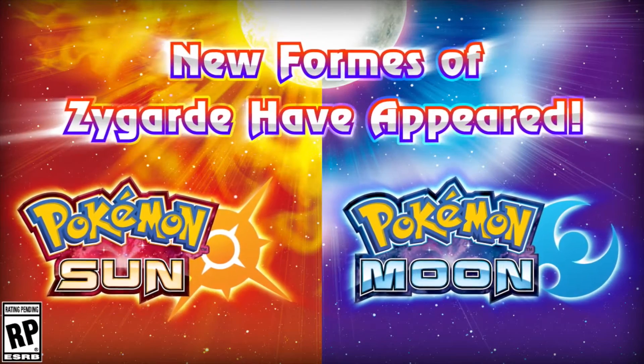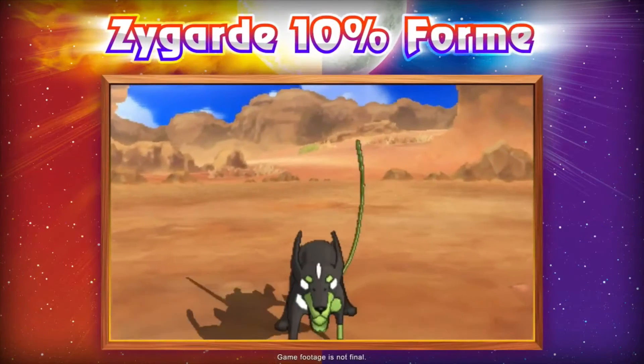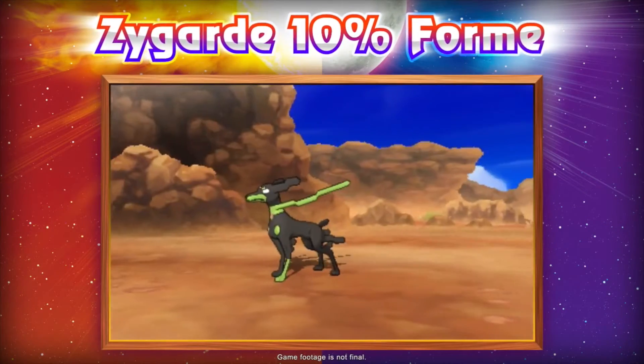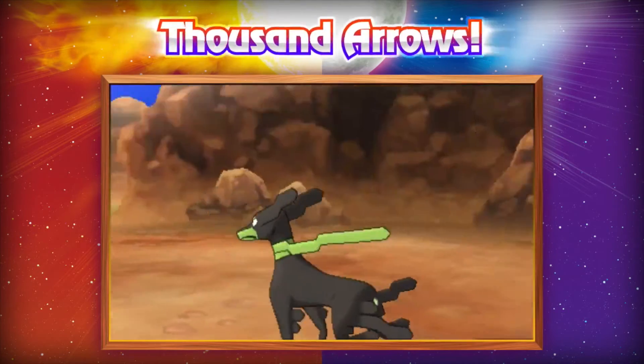What's up guys, Professor Acid here. Literally hours after we got two new Pokémon confirmed for Pokémon Sun and Moon — Iwanko and Nekawala — we've got the first official gameplay look at Zygarde 10% form and Zygarde complete form.